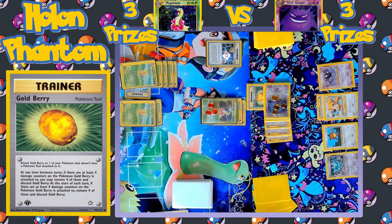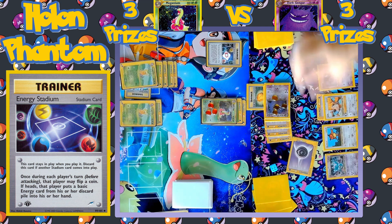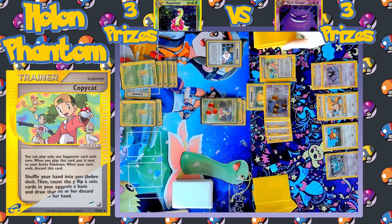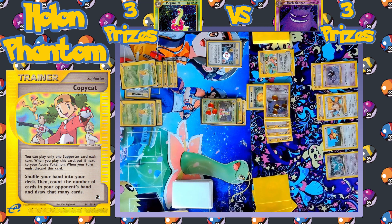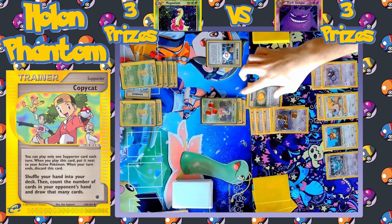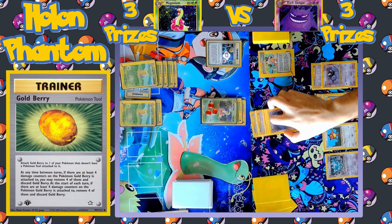Energy Stadium is played, comes up Heads, so they can get back one of the discarded Psychic energies. Energy is equipped to the benched Ghastly, and Copycat is played — they shuffle away their hand to draw eight cards, which is a good hand. Between turns, Gengar wakes up and Goldberry also activates, completely healing the Gengar. So Meganium cannot knock it out this turn.